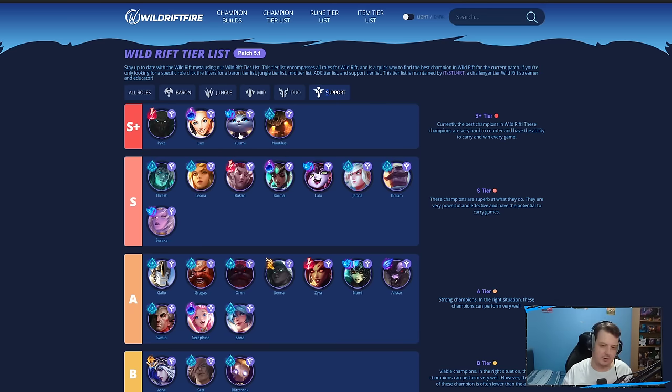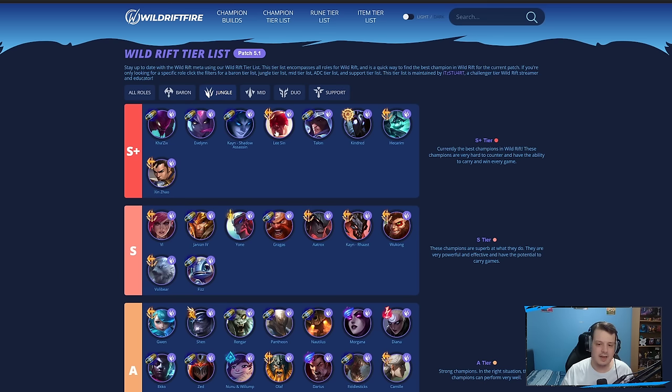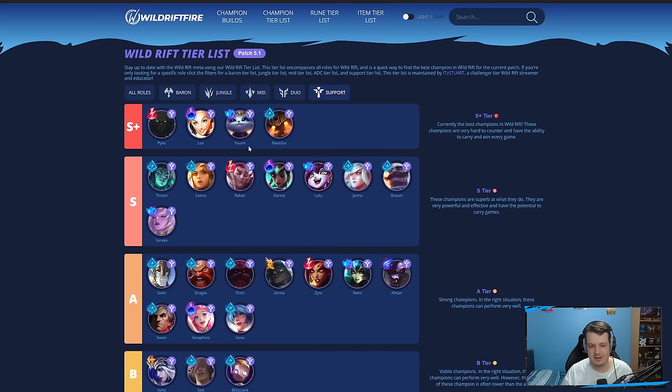Yuumi — this champion... please delete this cat. The champion's stats are not even that good, but you put Yuumi on champions like Kayn, Lee Sin, Talon, or Kindred, you give them more damage, and she's just super annoying to deal with. She still has the healing, she still has her ultimate. I still ban her most games just because of the annoyance when playing against Yuumi. The champion offers so much healing, and the extra damage from her second ability on champions is also super annoying.